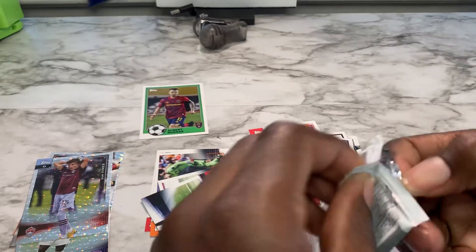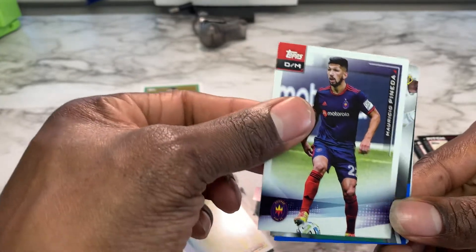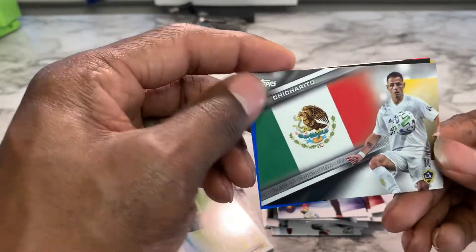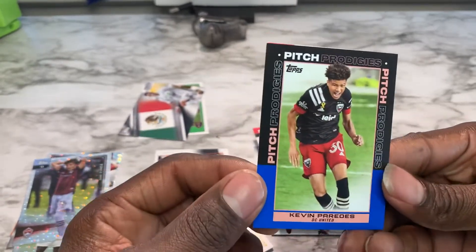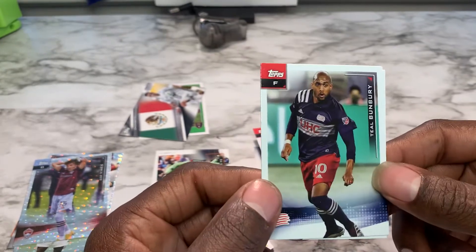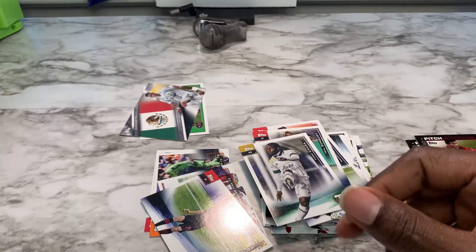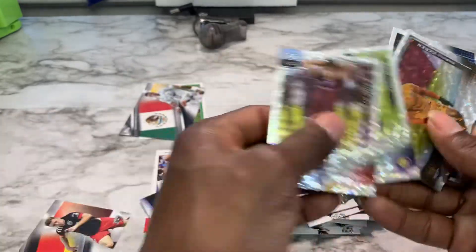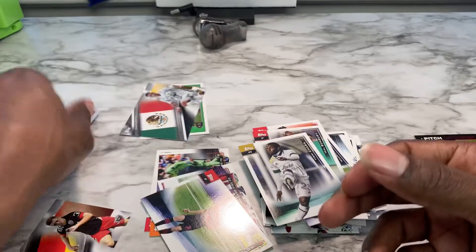Last pack, let's go. Hoping for some fire — we don't know what fire is in these packs, but still hoping for it. No foil card. Rudolfo Pizarro, Mauricio Pineda, Chicharito — okay, I've just heard this guy's name. Flags of Foundation. We got a blue Pitch Prodigies of Kevin Paradez. Teal Bunbury and Yemi Chara. So our four foil cards are Darwin Seren, the Vancouver Whitecaps FC, Daryl Dyke, and Sam Vines — plus Chicharito.